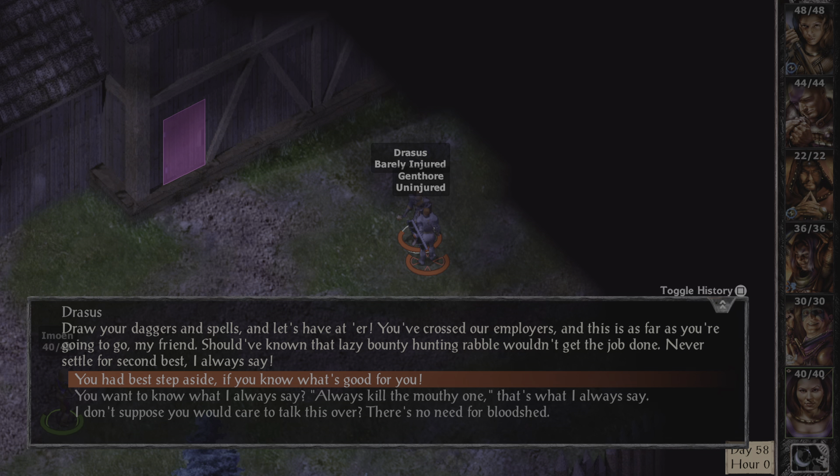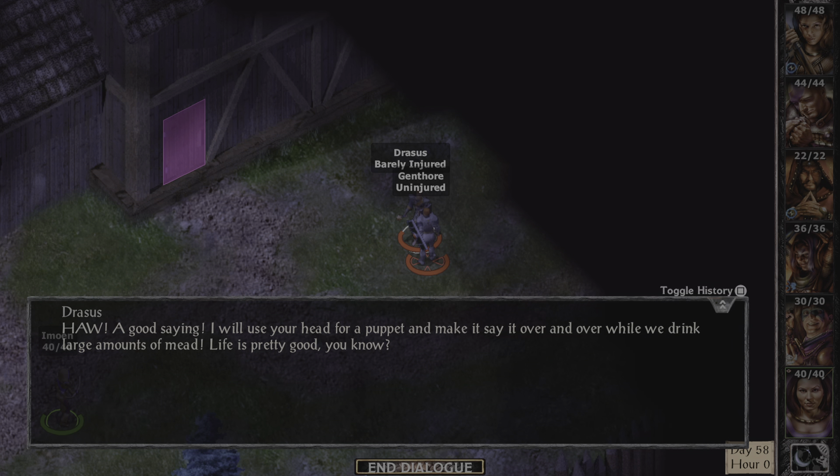Draw your daggers and spells and let's have at her. You've crossed our players and this is as far as you're going to go, my friend. Should have known that lazy downy hunting rabble wouldn't be able to get the job done. Never settle for second best, as I always say. Always kill the naughty one — that's what I always say. I will use your head for a puppet and make it say it over and over while we drink large amounts of mead. Life is pretty good, you know.